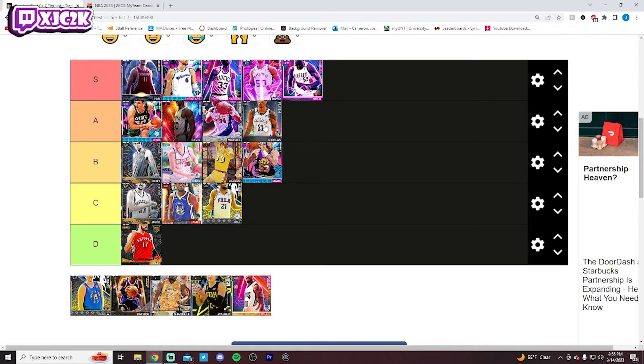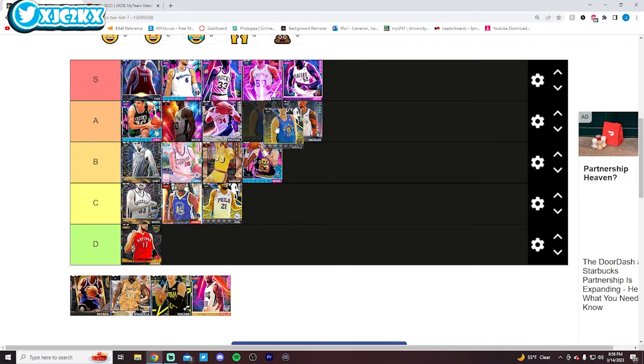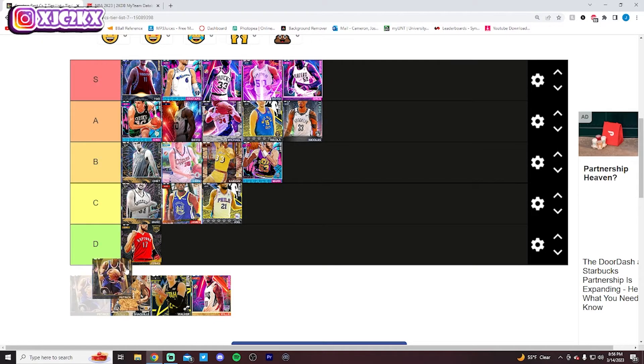Nick Claxton I legitimately believe is an A tier center. Y'all are going to say I'm gassing it — I don't think I am. He can shoot the ball and he's an exceptional defender who's also very quick. I like this card a lot, I think he is very underrated as a center — huge fan of Nick Claxton. I also think Nikola Jokic deserves to be in the A tier. Not the greatest defensive card in the world, but good enough, and he's an elite offensive card with a great release, great playmaking, and dunk animations. He is an A tier center as well.